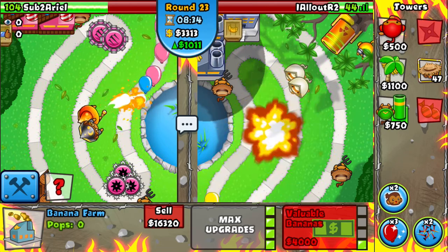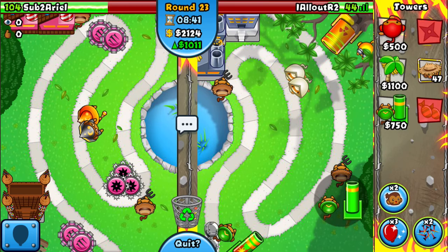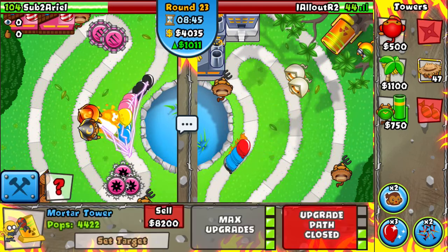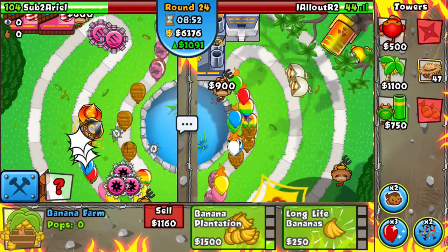Wizard Attack Farm generally loses around round 32. Mine can go to like round 34, maybe even round 35 with really good micro.